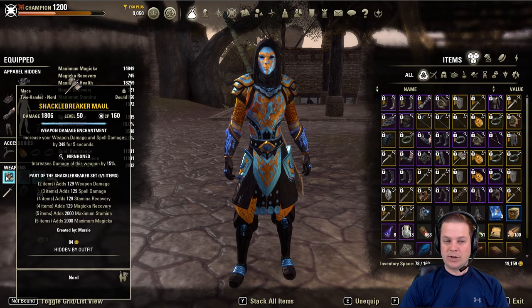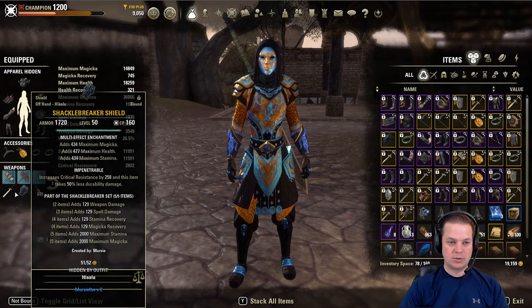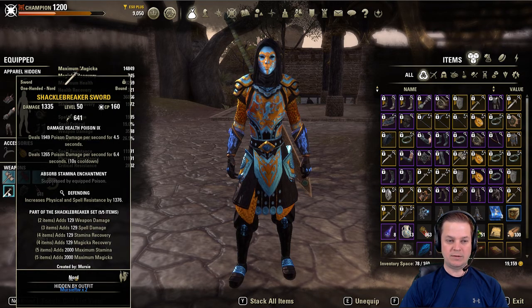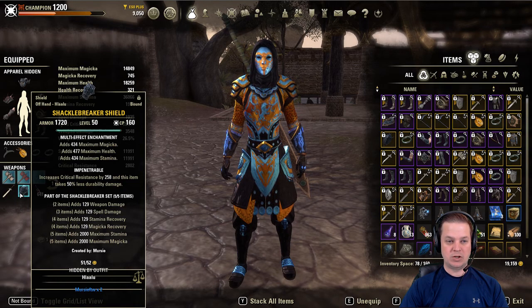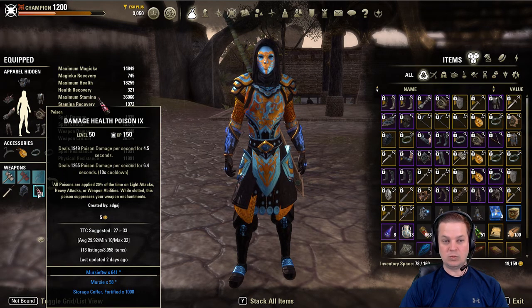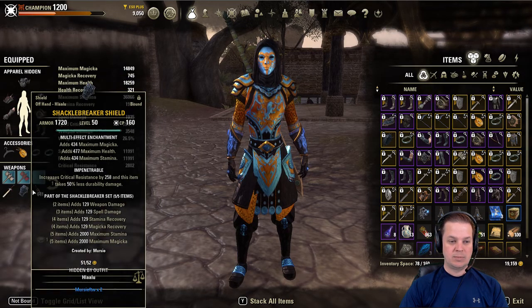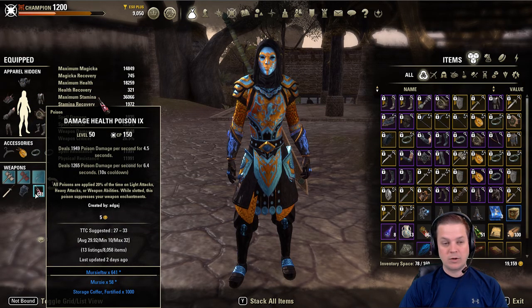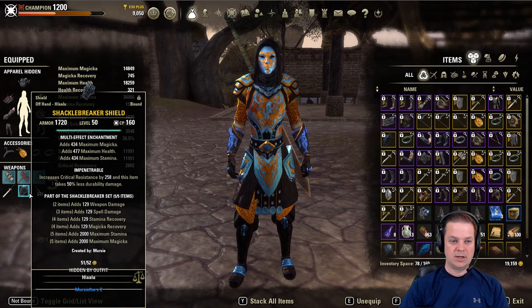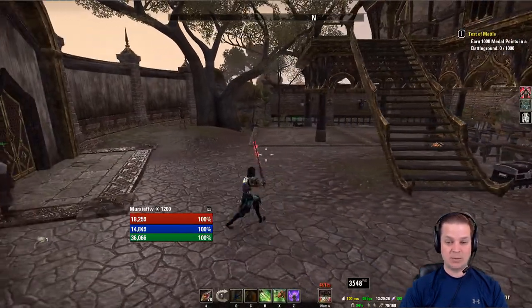Front bar: Shackle Breaker maul, nirnhoned with a weapon damage enchant. Back bar: sword and board Shackle Breaker with a defending sword and a tri-stat infusible shield. I do run the damage health poison because when I use the one damage ability on the back bar — which is going to be Reverb — it will apply.